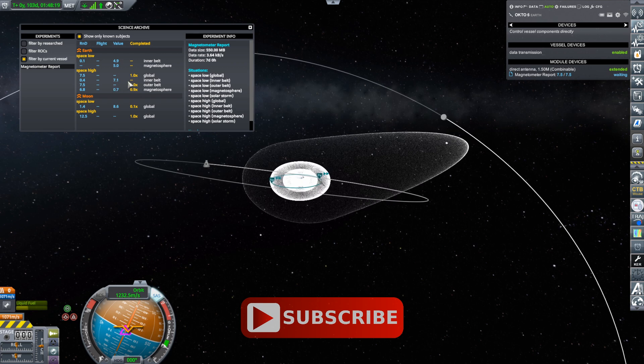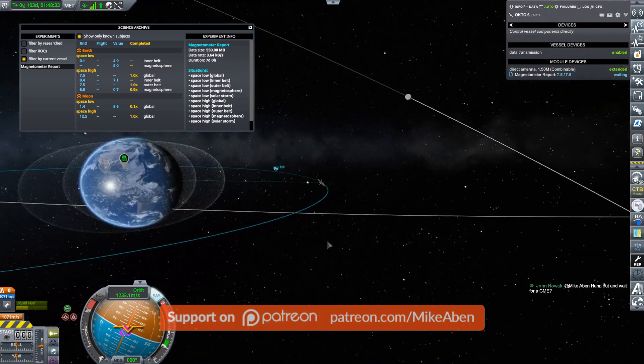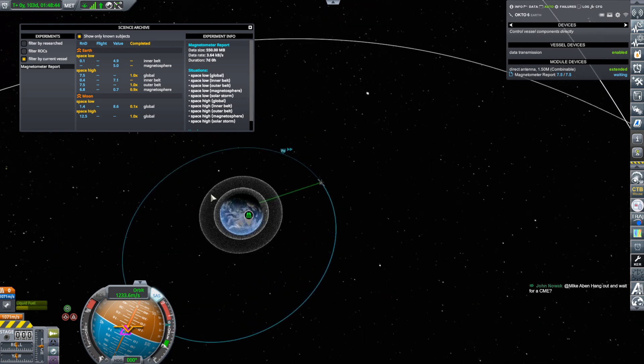We've collected 100% of the global science, but what we still need to collect is the inner belt — we've hardly collected anything, just 0.4 out of what's available, with 7.1 still to get. There's the inner belt right there, and we need to get ourselves into this region. So what we're going to do is move the satellite and park it in there to collect the rest of the inner belt science. It's also been mentioned I should hang around for a coronal mass ejection, so we'll do that too.